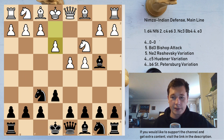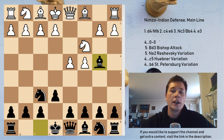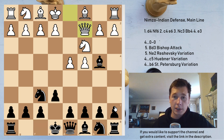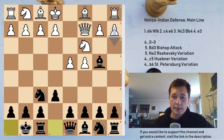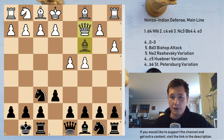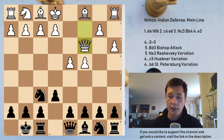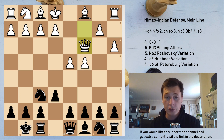In all other variations of the Nimzo-Indian, white is accepting the fact that black is going to have a lead in development. For example, in the Qc2 Nimzo-Indian, the classical variation, after Qc2, castles, a3, Bxc3, Qxc3, black has already castled and has a knight on f6, whereas white has only developed his queen, moved it twice, and made three pawn moves. The classical Nimzo-Indian is quite different to the main line, as we are going to see.